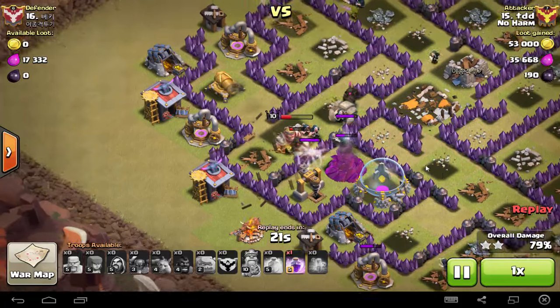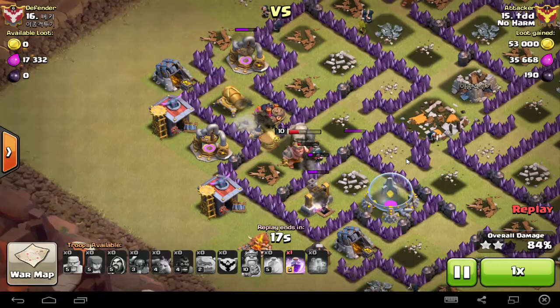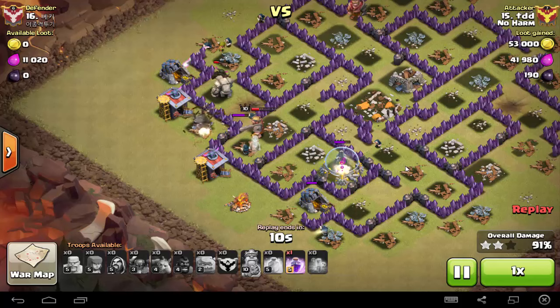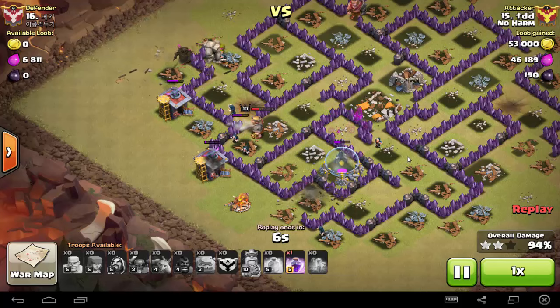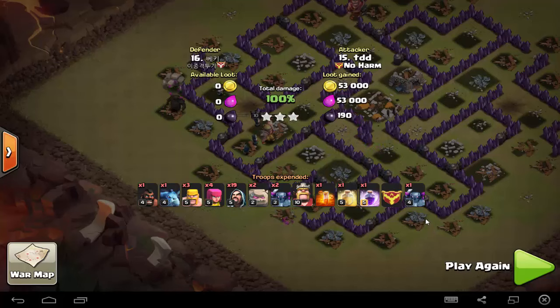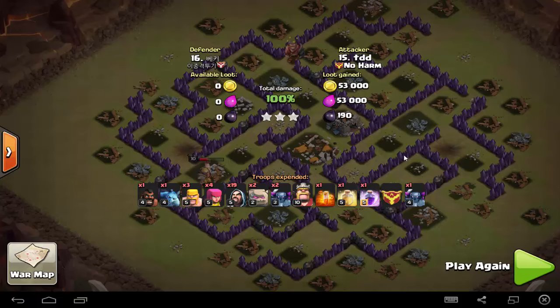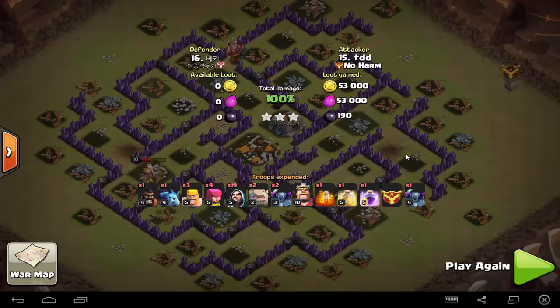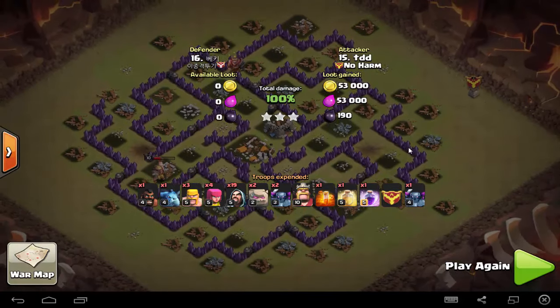The last bomb gets triggered but does almost nothing at all, only managing to bounce off one wizard. So 91% damage and he still has most of his troops surviving — three stars, 100% damage. To wrap things up: if you're using this base I really recommend you change it, because it's just not as effective as you think it will be. For those facing this base in war, you can easily use a GoWiPe attack to tackle it. Leave your comments below, subscribe if you like more 3-star attack videos, and thank you for watching — see you soon!